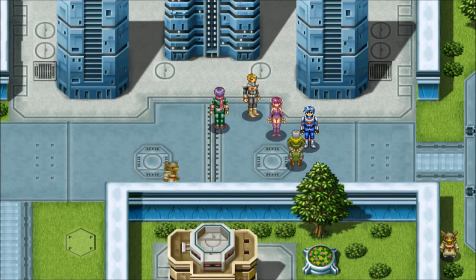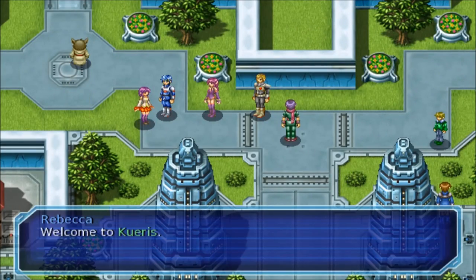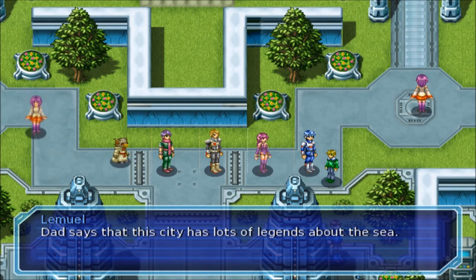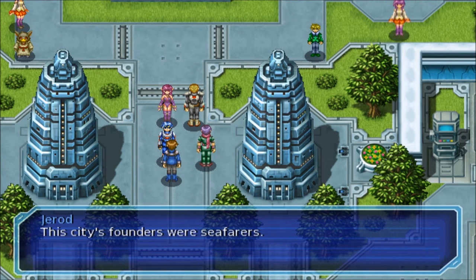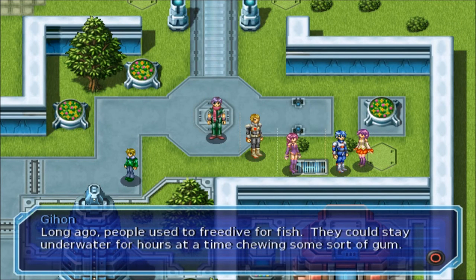Let's talk to her. Welcome to Kraris, Rebecca says. This place is pretty big, bigger than I thought. Lemuel - Dad says that this city has lots of legends about the sea. Gerard says this city's founders were seafarers. Long ago people used to free dive for fish, they could stay underwater for hours at a time chewing some sort of gum. We're gonna need that next, or soon.